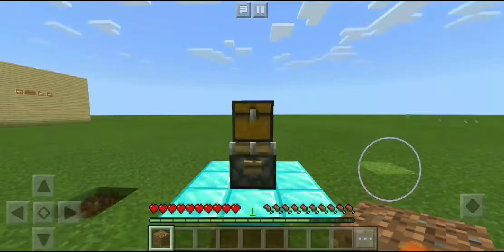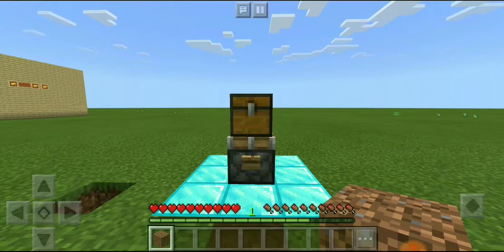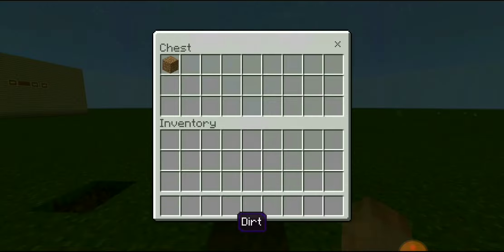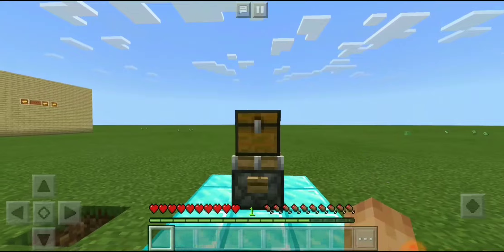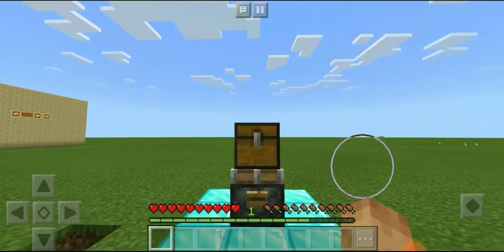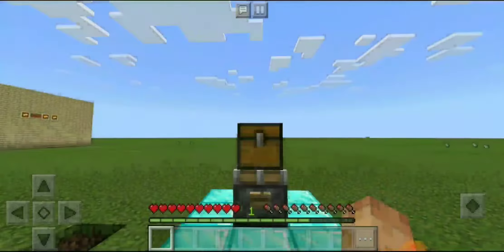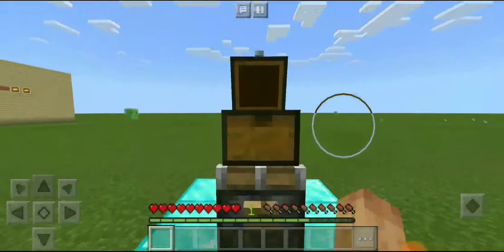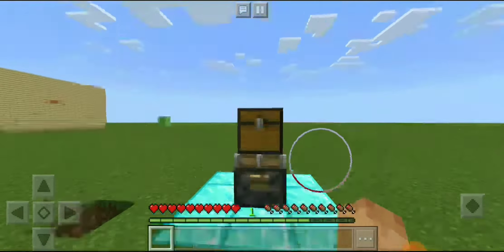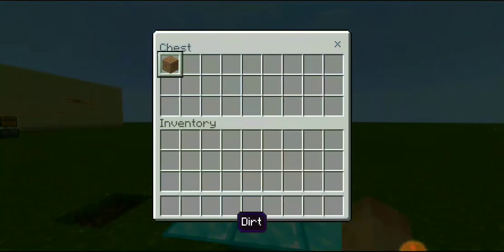You can duplicate anything with this. Here's how: take the item you want to duplicate, put it in the chest, then press the button and quickly open the chest. You have to grab the item out of the chest right before it gets pulled back down by the sticky piston. It's kind of hard to time but you have to do it at the last second.